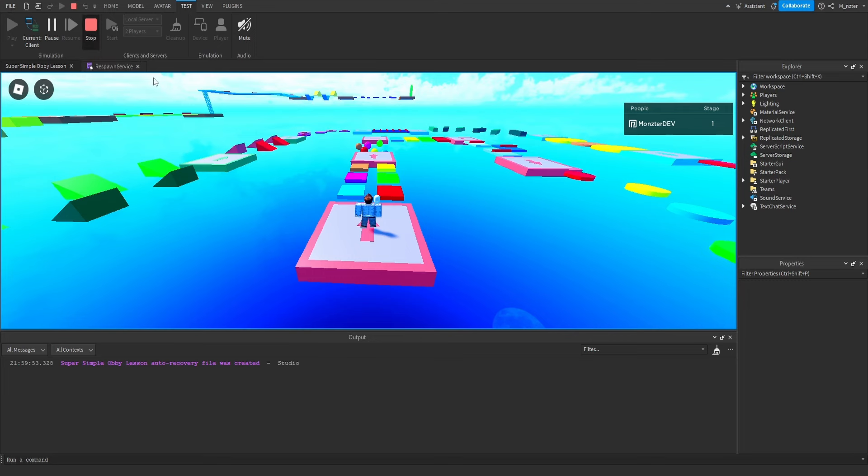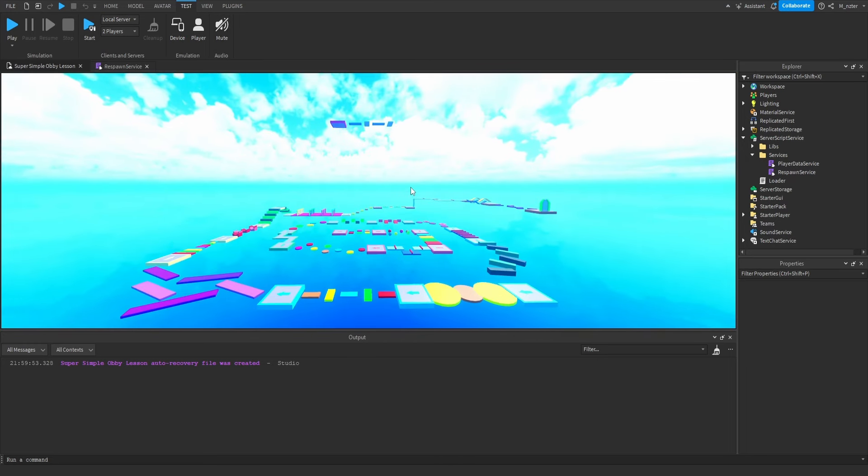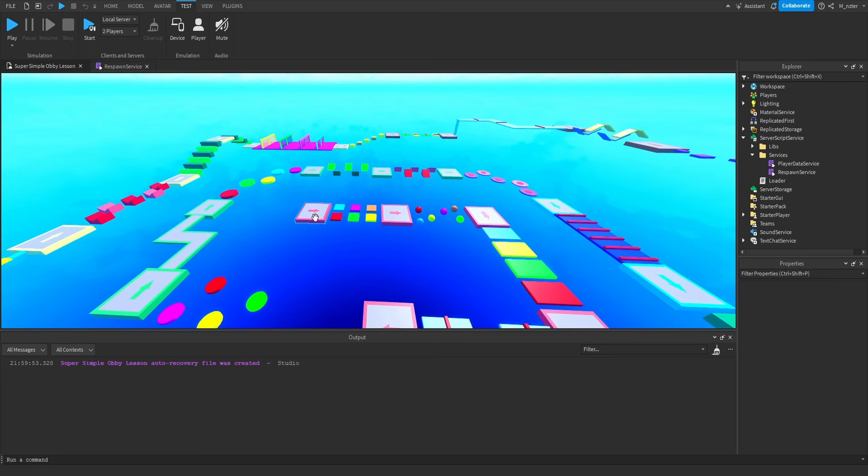For this first episode, there's one final thing we're going to do: script the logic for the player to actually advance through the stages. When a player joins the game, they'll spawn on stage one.